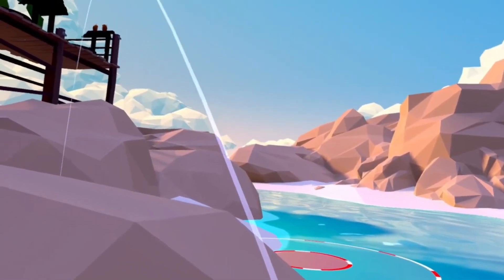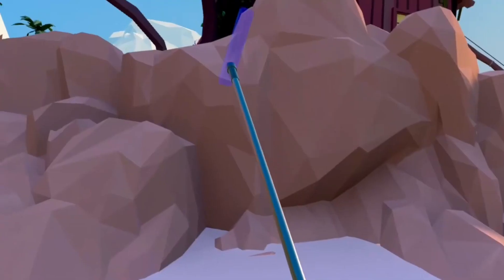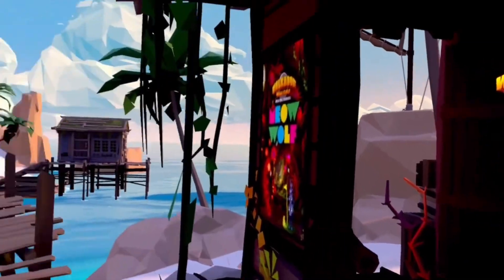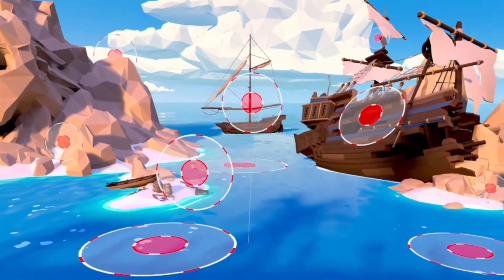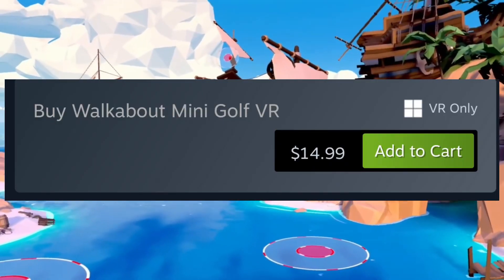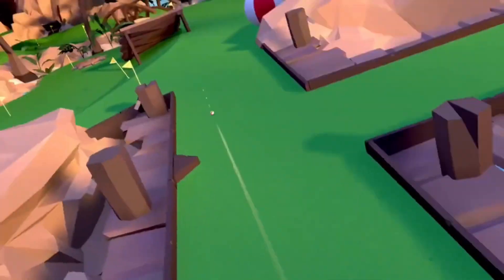Those two alone will give you hours and hours of gameplay options, but along with that, something that I actually just discovered is there are also two extra courses that you can access through the main menu — one of which is a driving range, which feels like a whole separate game in itself. I'm a huge fan of Topgolf, and this feels like almost a free little Topgolf. There's also a training course where you can just shoot and really get a feel for it.